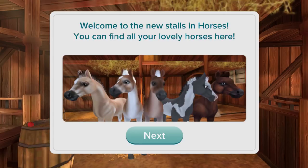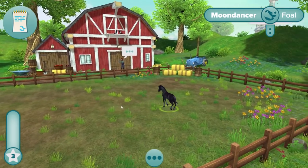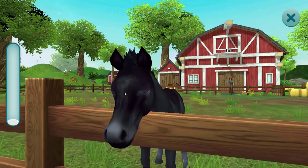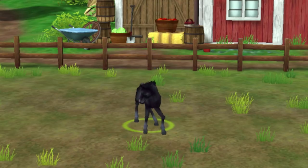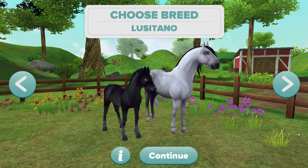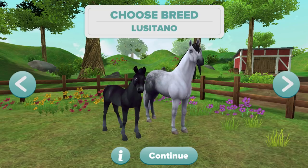I thought I would just get another Lusitano and name him Love Prince, so he's hanging out with Moon Dancer in the field now. This app is really cool and I love that it complements the Star Stable game — I think they are doing a really good job on it. I'm so excited to see that they're still adding on to this app and adding additional horses that you can only get in this app for the Star Stable game.